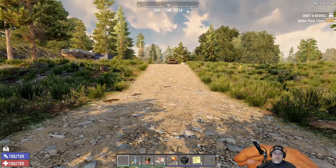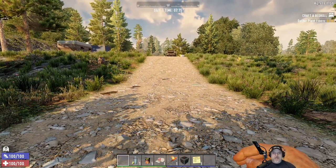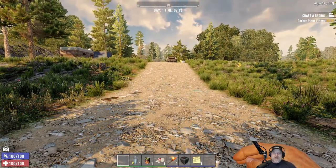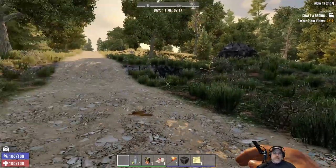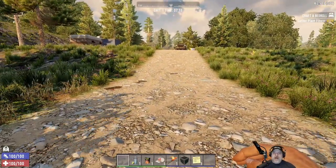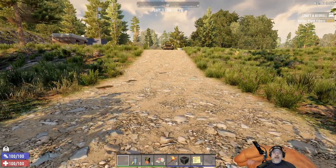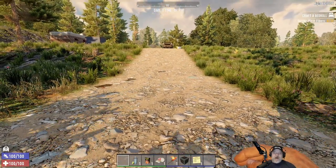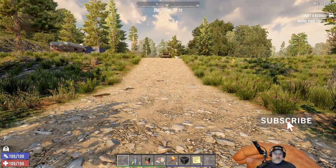I got to thinking it might be interesting to do a little test video to see how fast they actually are. In Alpha 17 and 18 there were certain zombies — like the biker zombie, Arlene, the nurse zombie — that were actually faster than the player; you could not outrun them out in the open. But there were others that were a little bit slower, so I'm curious to see if any of that has changed.